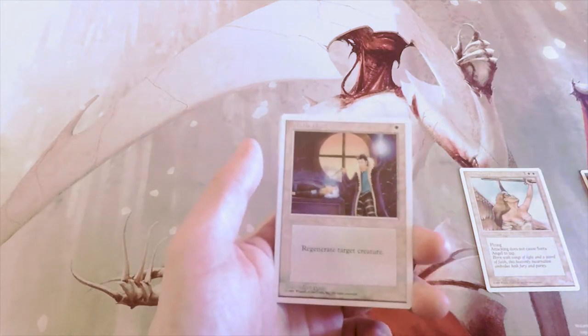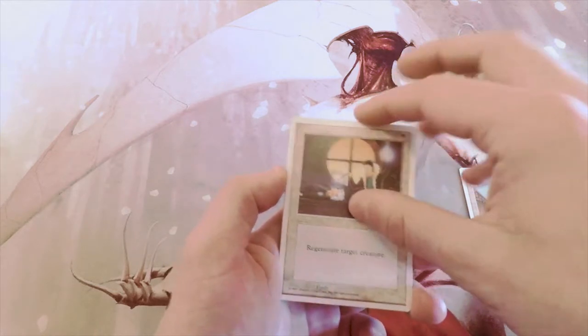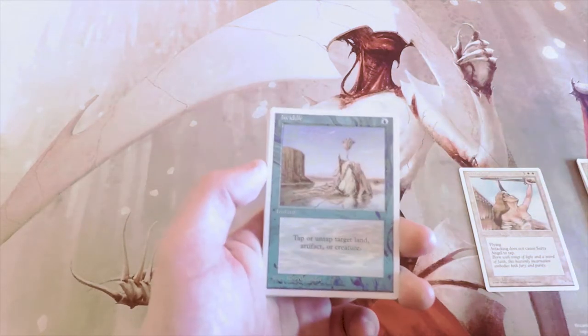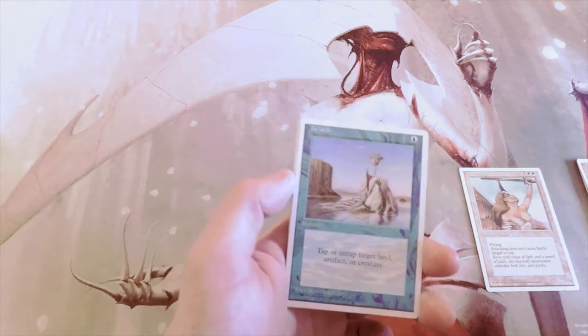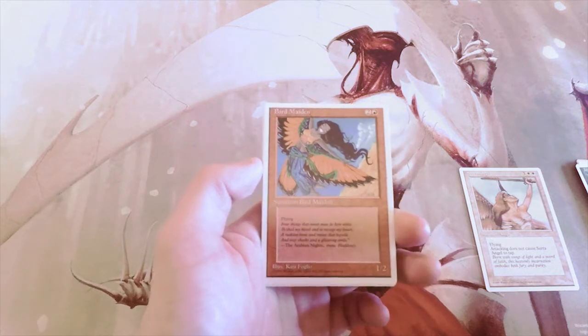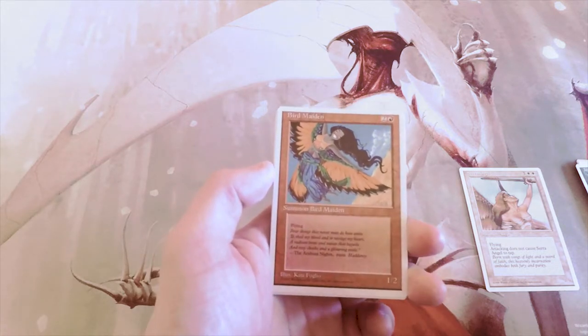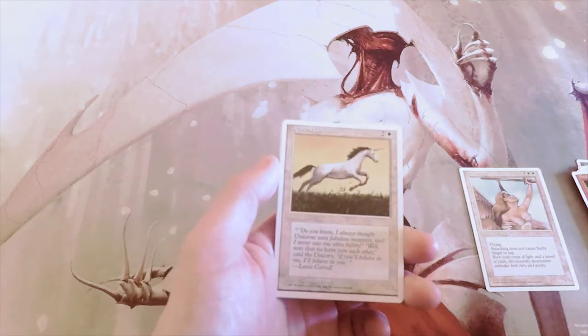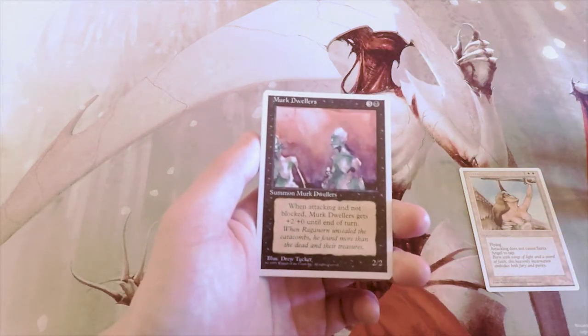Death Ward — regenerate target creature for one white — definitely not. Twiddle for one blue: tap or untap target land, artifact, or creature — again definitely not. Bird Maiden is a two and a red for a 1/2 with flying, not better than Serra Angel by a long shot.